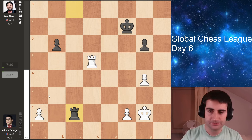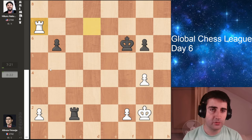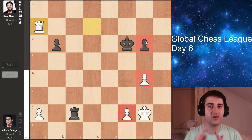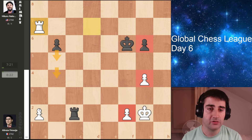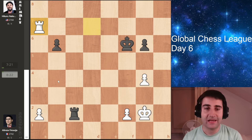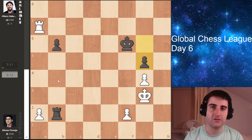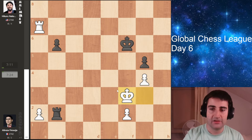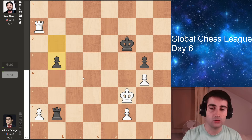So Hikaru plays rook to c2, attacking the pawn on a2. Rook d7, king up. Firouzja for the moment is hanging on to the pawn. But with two pawns versus one on one flank, it's a pretty straightforward draw, especially at this level. Hikaru just needs to trade up the b pawn for the a pawn, and then he should hold very easily. So he goes rook b2, king g3, g5, fixing the pawn structure on the kingside. After king f3, he goes b5 — again, he wants to trade up the pawns on the queenside, as then he is very confident he will hold the draw.